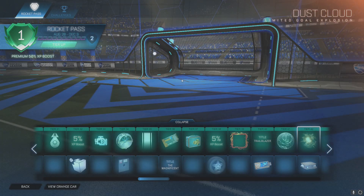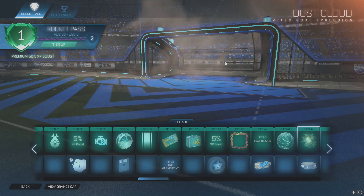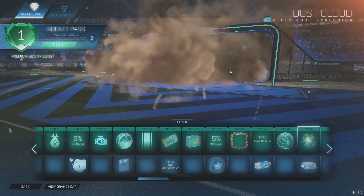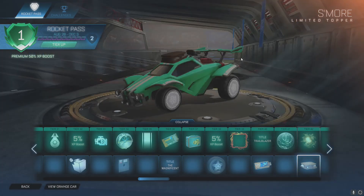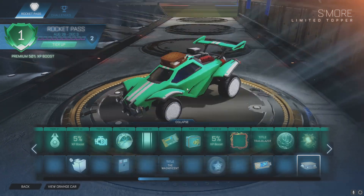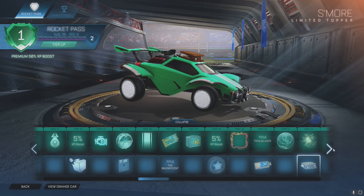Tier 42 is the Dusk Cloud goal explosion — it's just like a glorified version of the poof I feel like, but they're keeping it in line with the rally car theme and the dirt tracks. There's also a small topper — that's making me hungry. Thanks Psyonix.